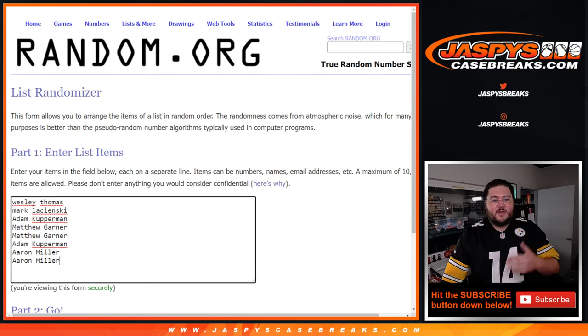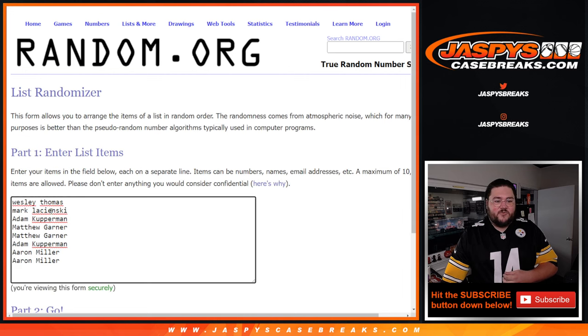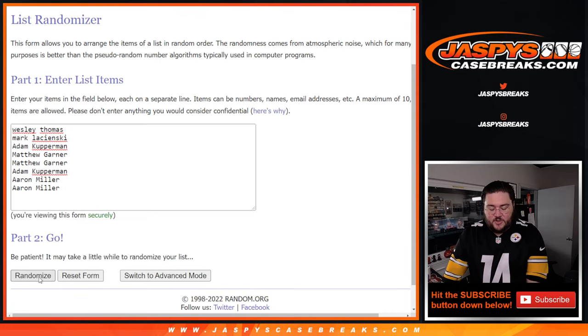Our next three filled out with our 11, then you go to three, that would be 14. So first up, let's do our dice roll here for our early bird spots. 5 and 5 is 10. 10 for Wesley, Mark, Adam, Matthew, and Aaron — 10 times here. Good luck.